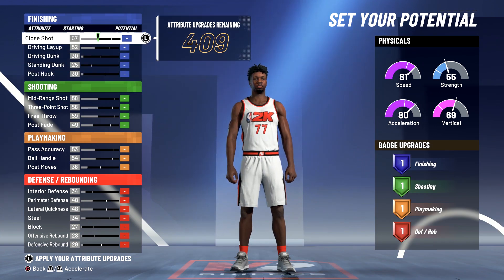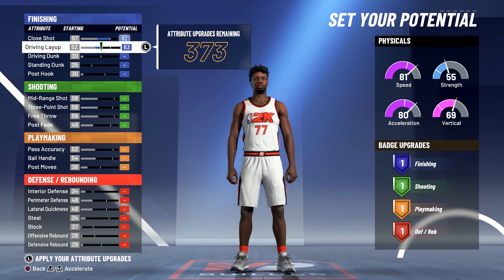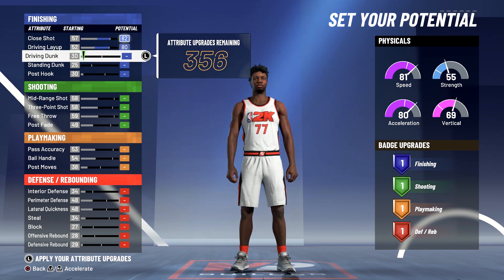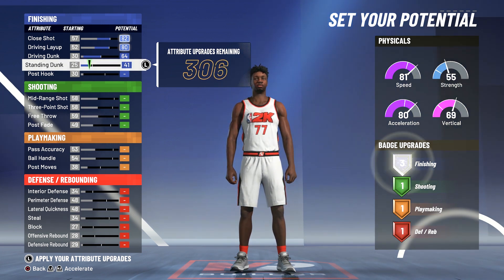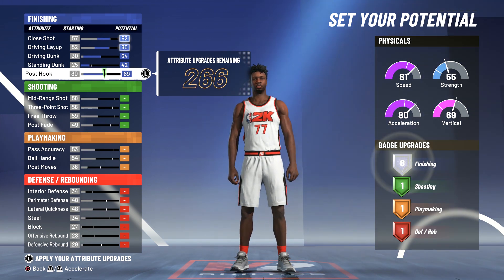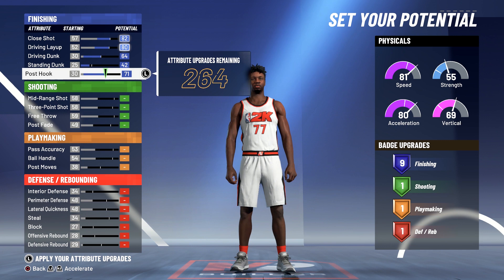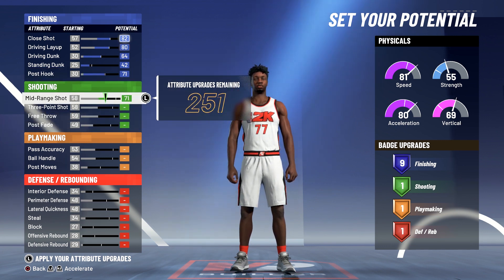For the attributes, you're going to max out your close shot, max out your driving layup, bring your driving dunk up to a 64 and max that out, bring your standing dunk up to a 42, and bring your post hook up to a 71. That's going to give you nine finishing badges.